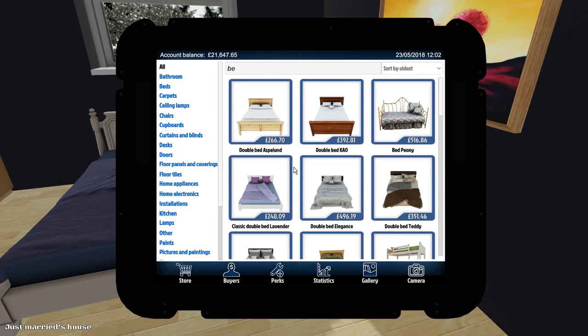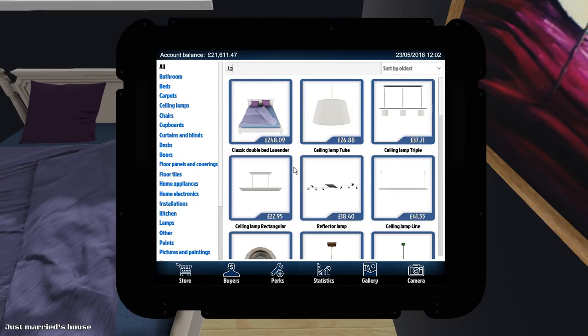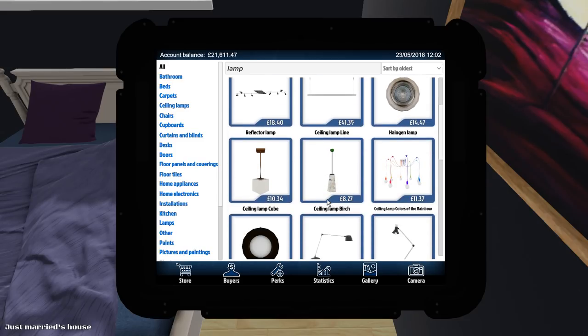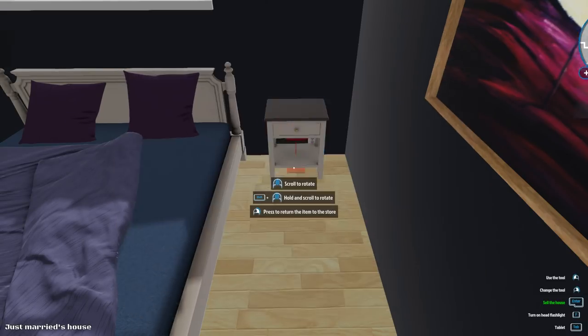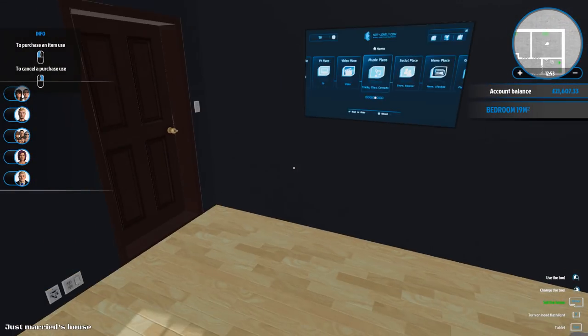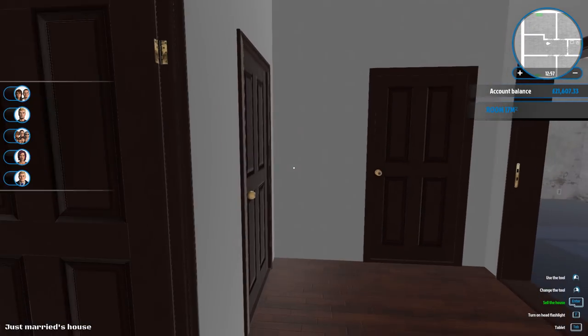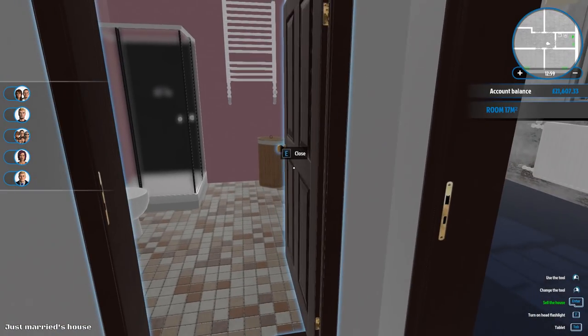We'll quickly put a bedside table in and we're going to get my favorite table lamp - stick it in the middle there. Right, a nice quick bedroom done for the mum and the dad, and then we've got the pink bathroom.